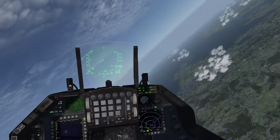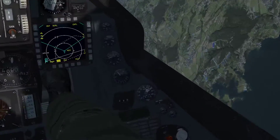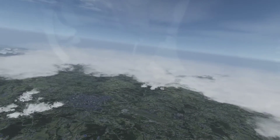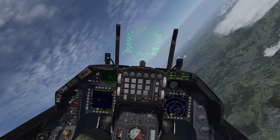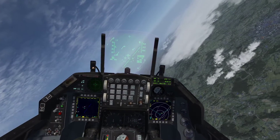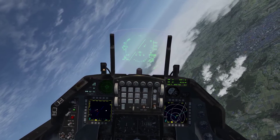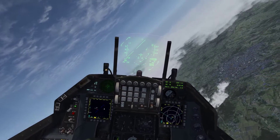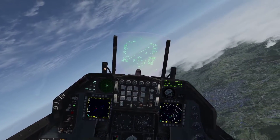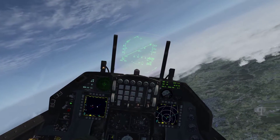Maintain airspeed 350 to 400. Safe fuel when able. 2HF 83. 3F 081. 2HF, contact bullseye 357 for 61, 16. Angel 3. Chalice 7, declare contact 356, 6-0 track west, declare.